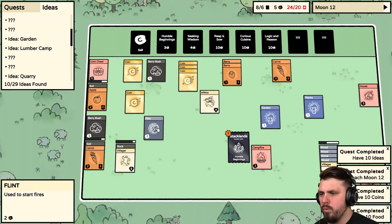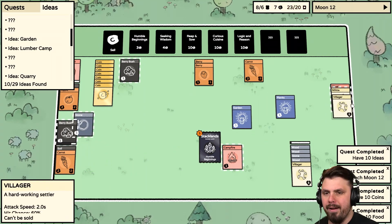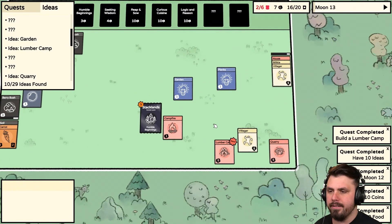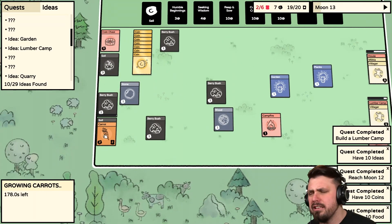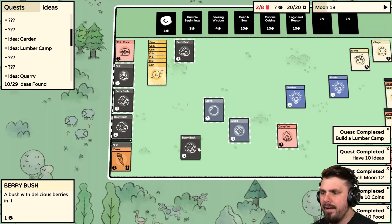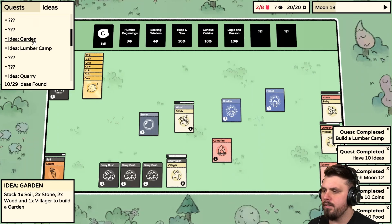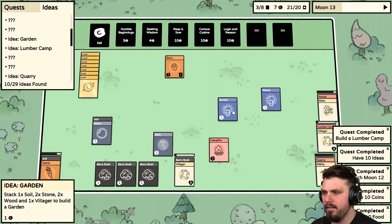Seven coins. Let's have the Villagers reproduce again. Eat the food — thank you. We should be in a good spot. All humans were fed — everyone is happy! 13th Moon, that sounds ominous. Lumber Camp — beautiful! A limited source of Wood — exactly what I wanted. Wait, I removed the Quarry again — I'm such a fool. We have so many Berry Bushes we just need people working them. Let's break down the Wood. Garden Soil: two Stone and two Wood — got it.